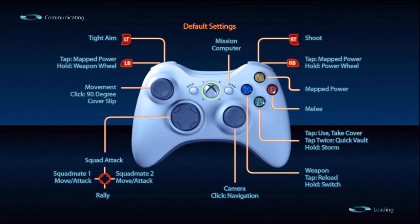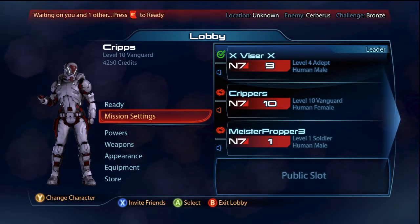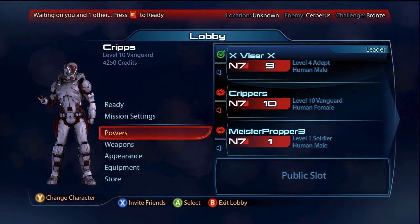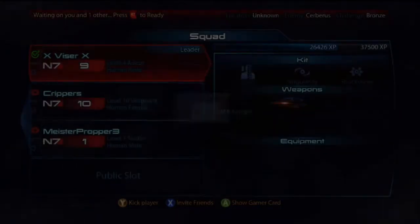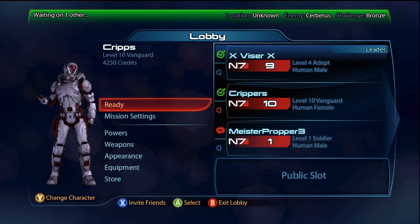I've not really had a decent connection for a game yet. Generally the ones I've played have been sort of firefight style. It looks like I'm the highest level here, which is unusual. I was playing with a level 17 Infiltrator and I was a level 4 Vanguard, and I was outscoring the level 17 Infiltrator.